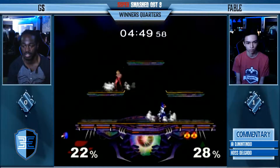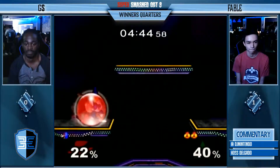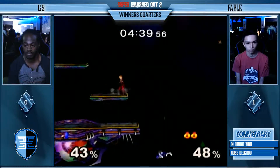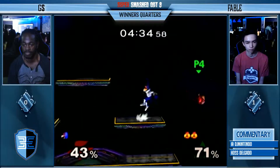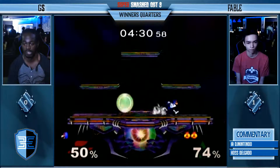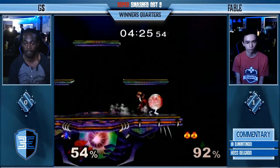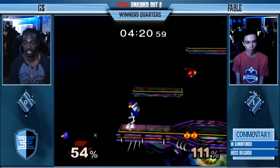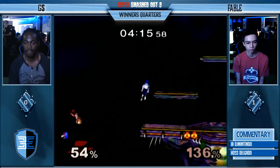He took two stocks to even it up — he'd need to take two stocks to win it. G Money's punish game — G Money gets a lot of hits but his punish game is lacking. Nice stall, especially with the typical setup of shooting needles. Good stuff by G. Good movement on the platform — tricky to deal with. Fable thinking that whenever he approaches G Money's going to block, so he's opting for those grabs. There it is — there's the back air. If Sheik four-tilts your shield, you just back air that. Not the best DI — that should be it right there. Revenge.